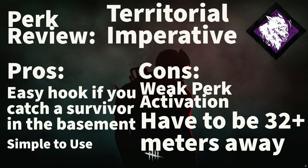The pros to this perk are that it is generally pretty easy to down a survivor and hook them in the basement if you catch them down there. It's also helpful to chain hooks together, since someone is going to have to go down in the basement to rescue a hooked survivor. As long as you're 32 meters away, you'll know when they enter the basement to unhook and you can run back and get one of them.